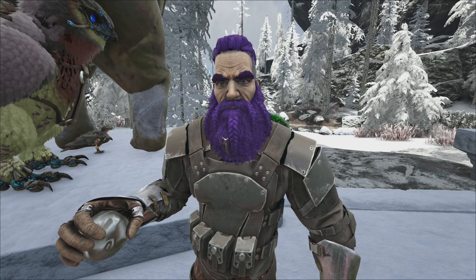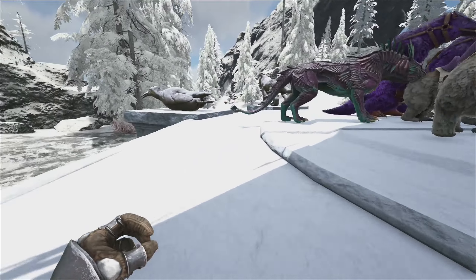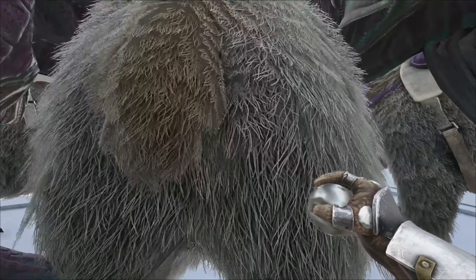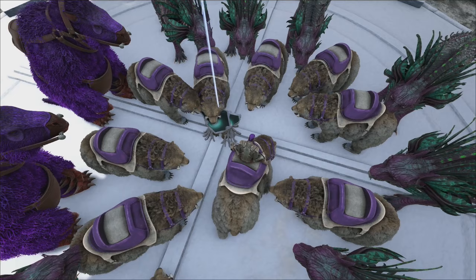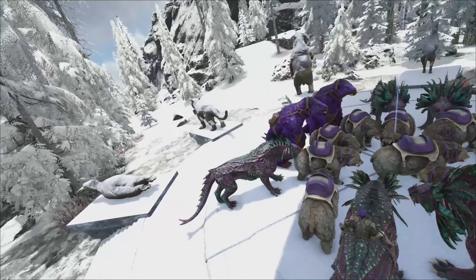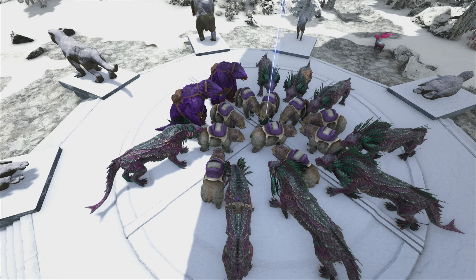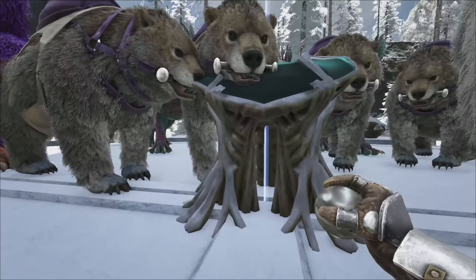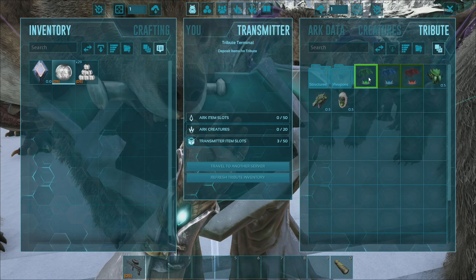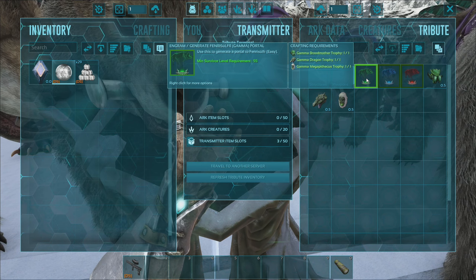The army is set up and ready to go — it's definitely a weird hodgepodge of creatures, but I'm really hoping it's going to work. Let me squeeze some of these guys a bit closer so I don't go into the boss fight without bringing every ounce of muscle we can. I can access the terminal from here. All three beta trophies loaded up. Okay — Beta Fenrir, let's see how this goes.